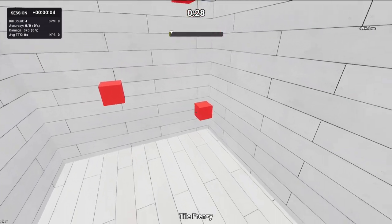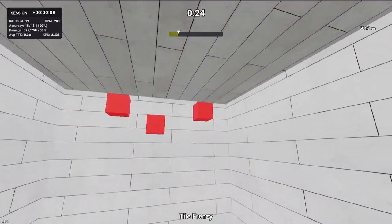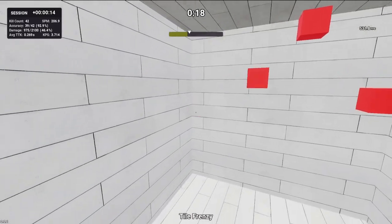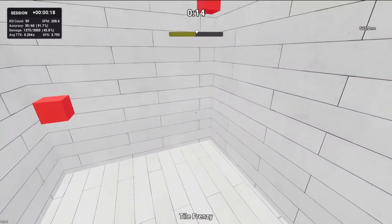This next scenario is called Tile Frenzy. This scenario is great for accurate flicking. When I play this I try to miss as few shots as possible — I worry about speed in the later scenarios. I try to make sure my accuracy is fully warmed up before I add any speed. You'll also be playing this twice.